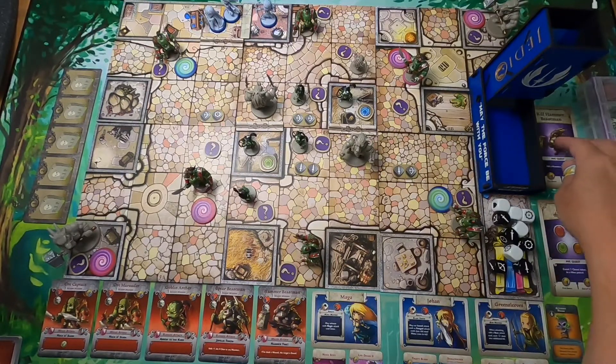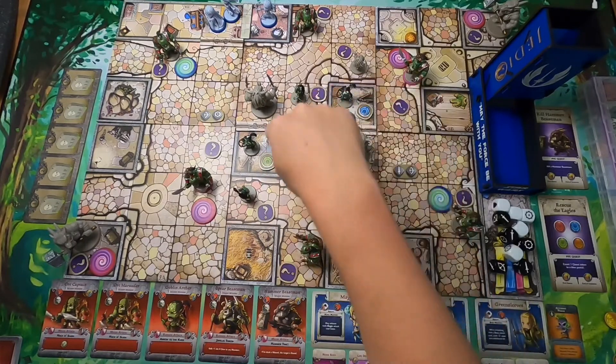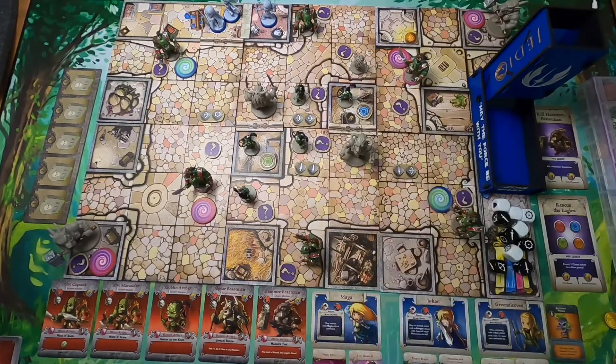In this scenario, which is the Rookery, we're going to have to kill the Hammer Beastman and rescue the Eagles. This is my third scenario in this campaign. I've been playing different ways in this solo mode through a solo campaign. I'm playing with Maya, Johan, and Greensleeves, and they have some upgraded weapons. These are the two Hammer Beastmen, and the two Eagles are in here guarded by these two guys.